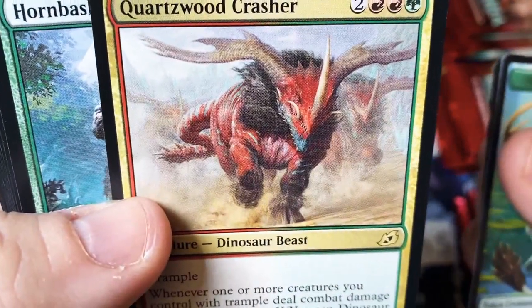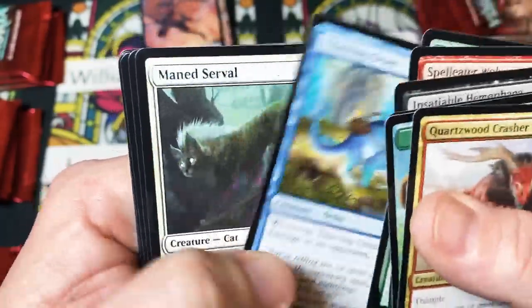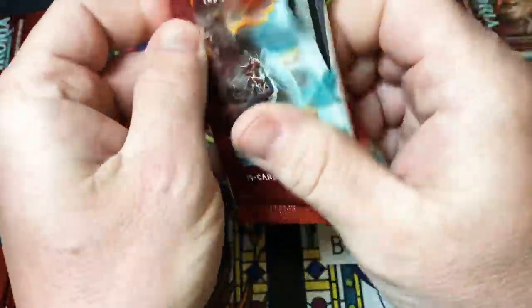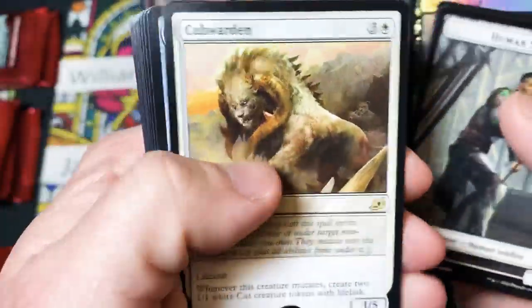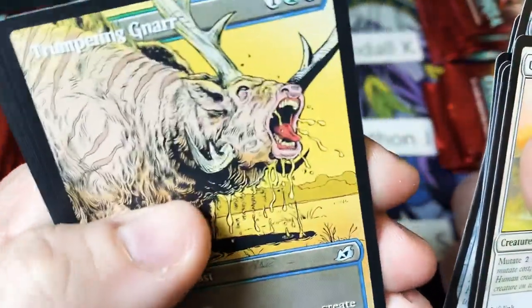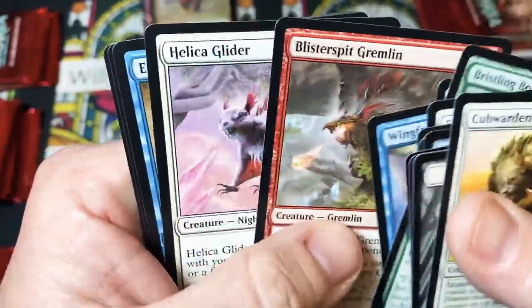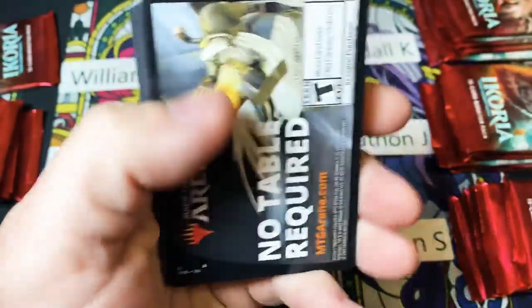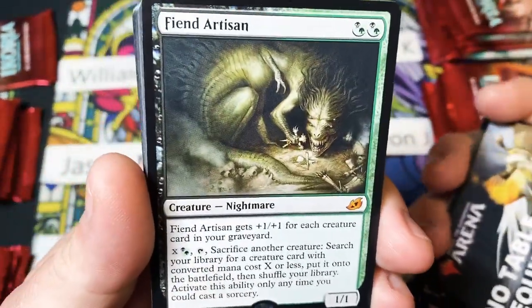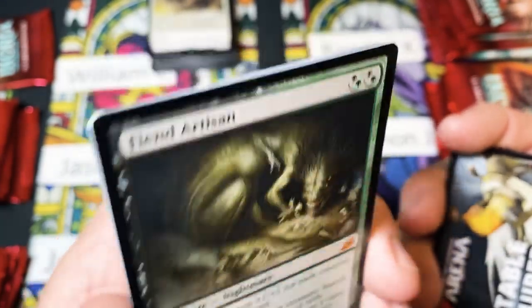Quartzwood Crasher — mean looking lizard dinosaur beast. We always have to get a close-up of that guy. Island, Unlikely Age, just a Cub Warden. He looks like he's covered in butter, that's what that looks like. Fiend Artisan — I just said in our last video that we haven't seen him much and here he makes another appearance. He is definitely a nightmare, for sure.